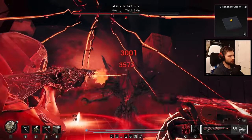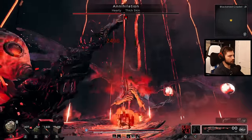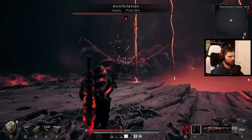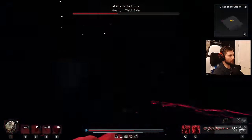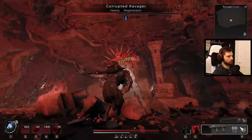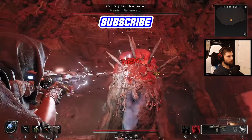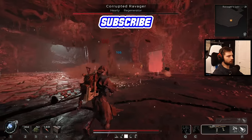And there you have every class in Remnant 2 ranked from worst to best. Each class is really fun to use and makes the game unique to play with loads of build variation. But if you want something that always benefits you, Medic, Challenger, and Ritualist bring enough to the table and offer a lot of really powerful tools you can mix in with the rest of the classes. Hopefully you enjoyed this video and learned a bit more about how classes can be used. Thanks for watching and I'll catch you next time.